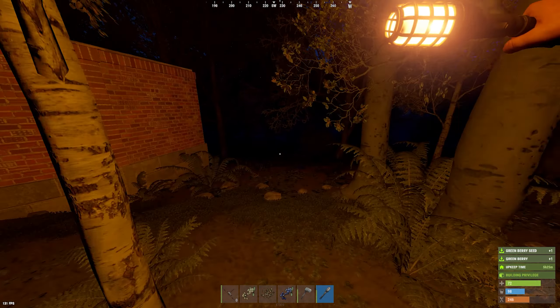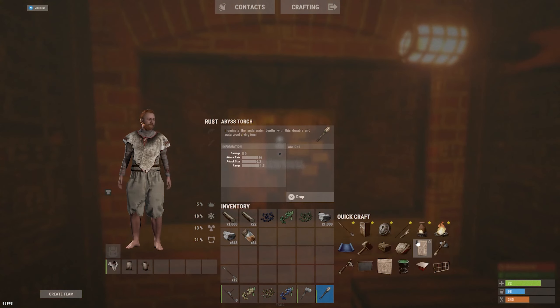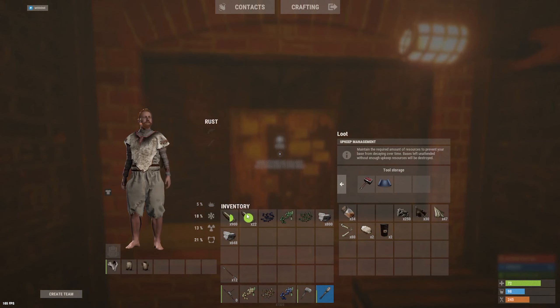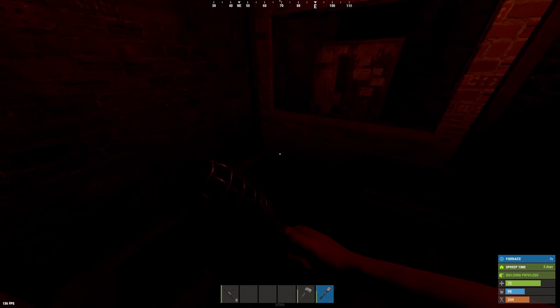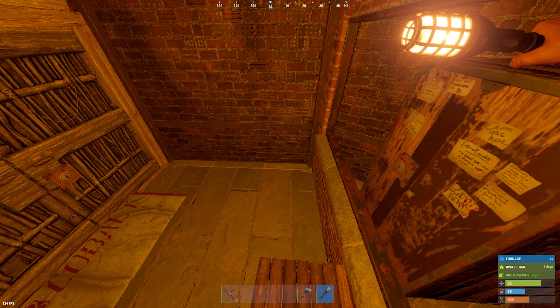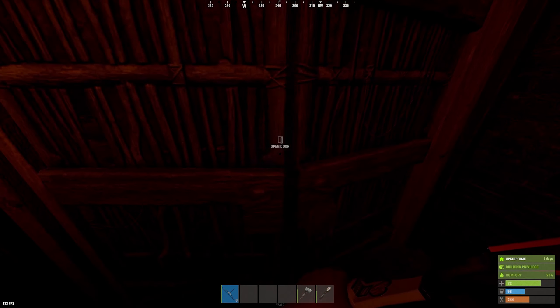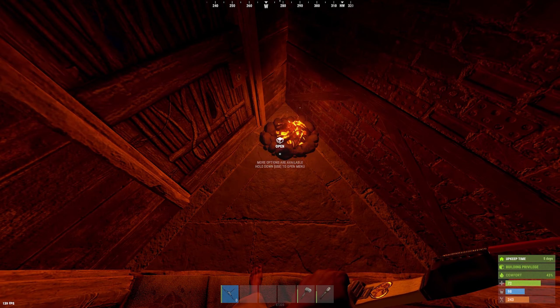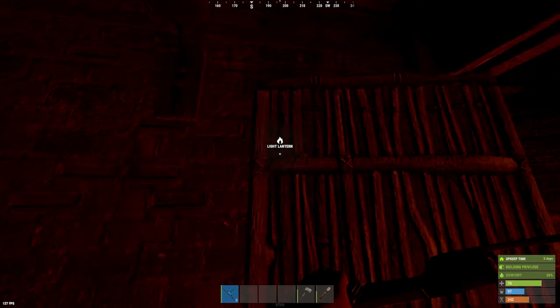I would like to kill this boar, but it's so fucking dark out here. Now we can make a furnace. That thing's lighting is so fucking bad, there's no point even having it on. Hey, mister pig.